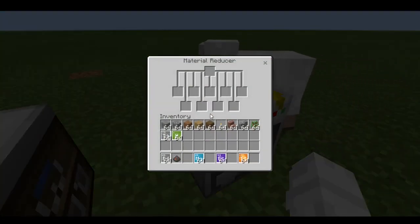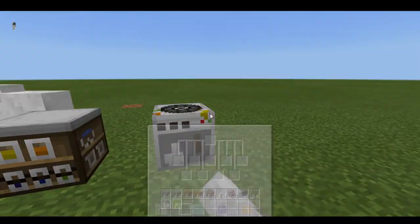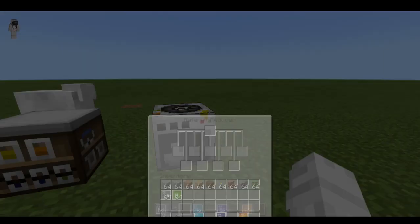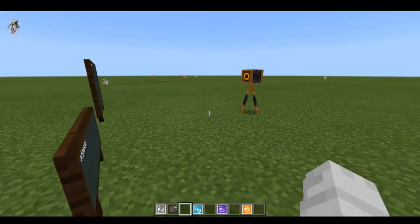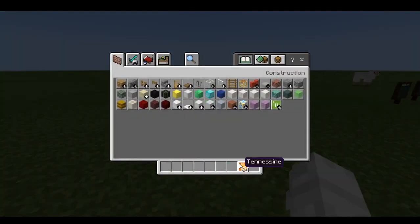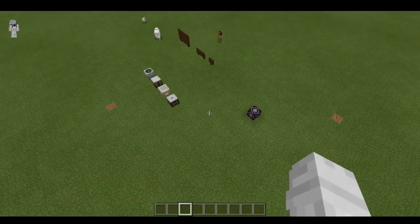Then there is the material reducer. If you have a material that you created either from here or here, you put it in here and it reduces it for you. So that is basically Minecraft Education Edition — all the stuff they added.